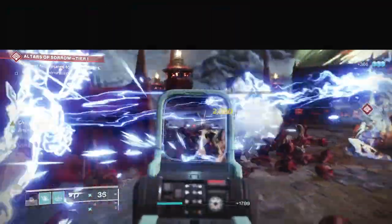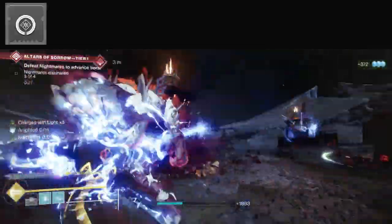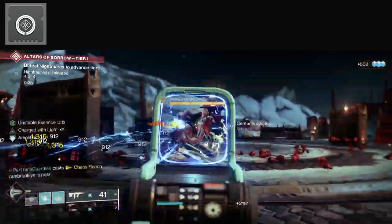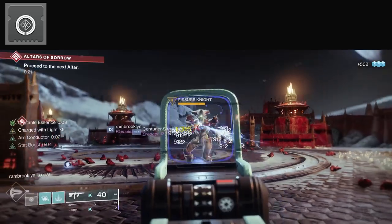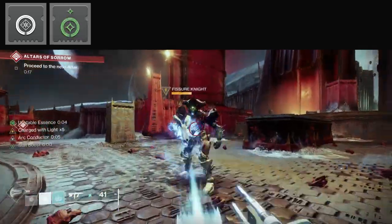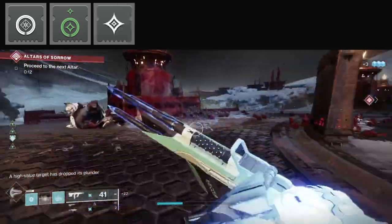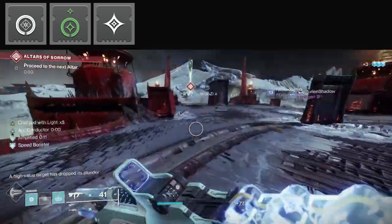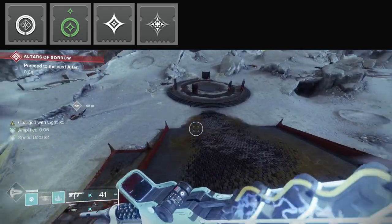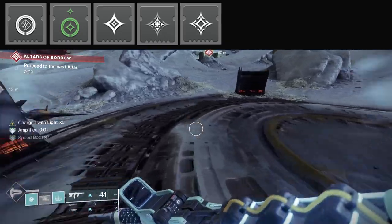Now let's talk about mods. I'm going to use Harmonic Siphon, which allows you to generate orbs when you get kills with weapons that are the same burn as your subclass. Since you're a Stormcaller and I'm using Risk Runner a lot, you're going to get a ton of orbs. Taking Charge — picking up these orbs makes you Charged with Light. Then Stacks on Stacks gains an extra stack of Charge with Light on every stack you gain. Then Supercharged gives you an additional two stacks of Charge with Light, with a maximum of five, and Charged Up gives you an additional stack to let you reach that five.